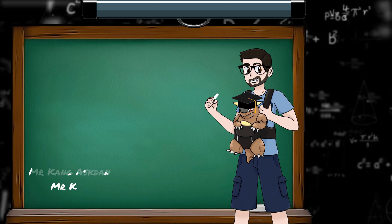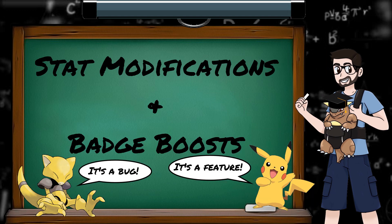Hey everyone, and welcome to the fifth episode of my PokeMath series, where I'll be making short videos on some of the maths behind Pokémon game mechanics. In this episode, we'll be dealing with stat modifications in Generation 1 and the badge boost glitch.